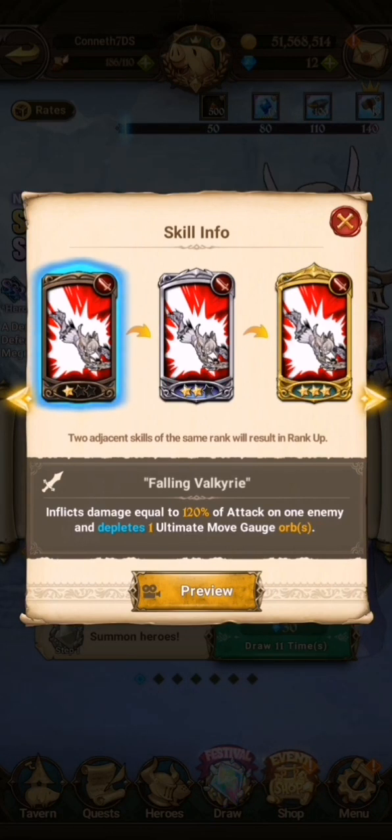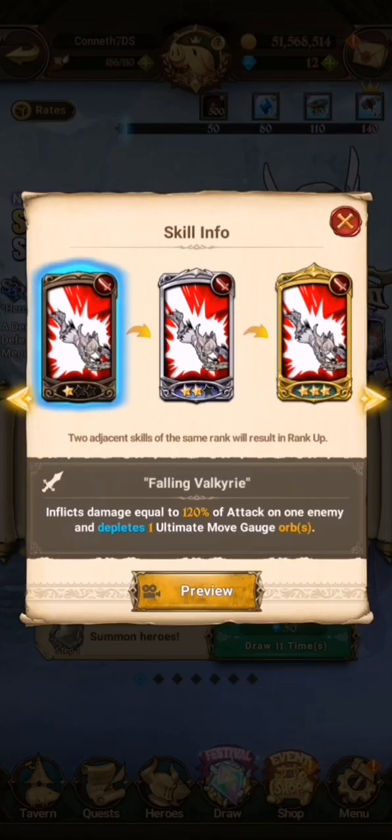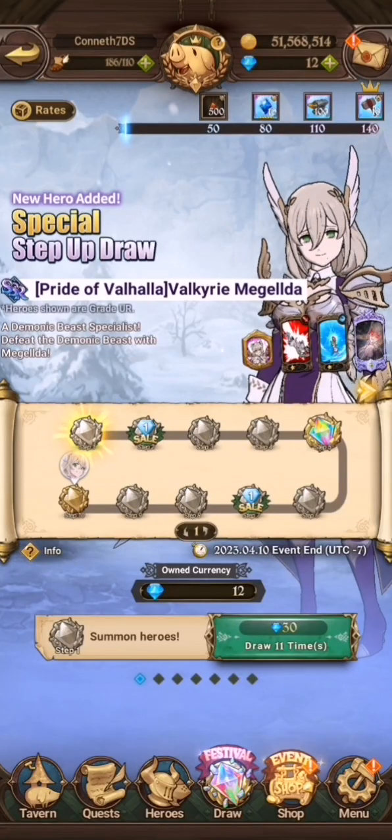Her first skill is called Falling Valkyrie. That's basically what it does — it depletes the ultimate move gauge. At rank 3, it depletes 3 ultimate move gauge orbs. It's pretty much the same skill as other characters like Zeldriss.